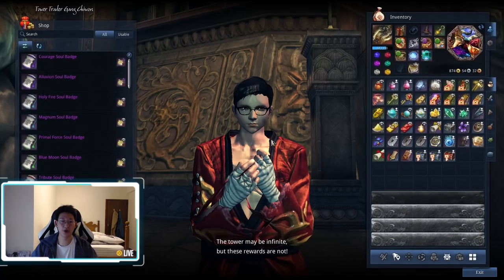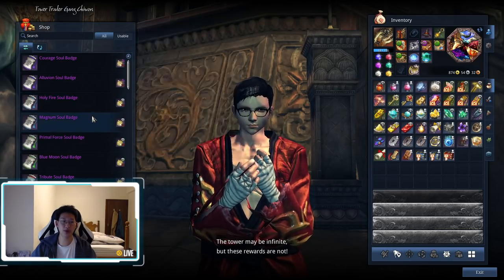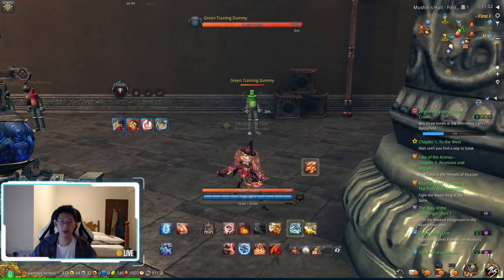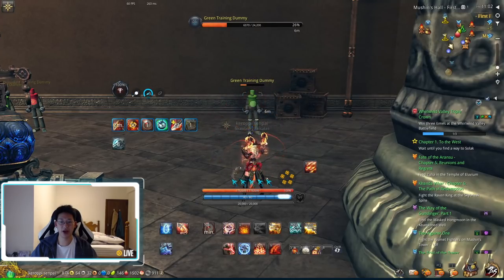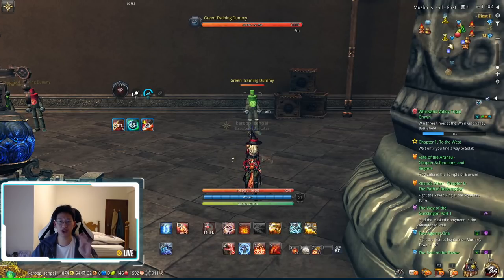So that's why you might want to think about going Holy Fire. How do you make a decision between going Primal or Holy Fire? It's quite simple. Come to the training dummy or just practice in F12, press Tab, press F, reload, F, reload, F, reload, and F — and see how many times you can pull it off. If you can only pull off four rotations like me, go Holy Fire. If you can pull off five rotations because your ping is low enough, go Primal.